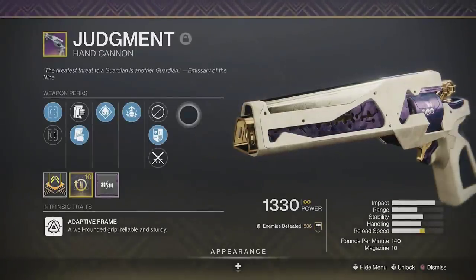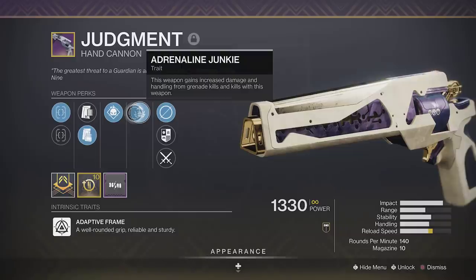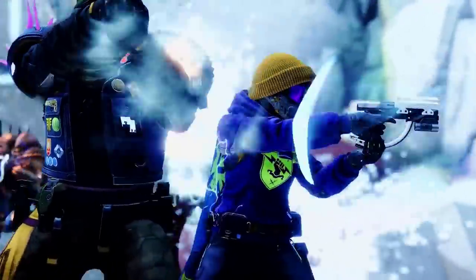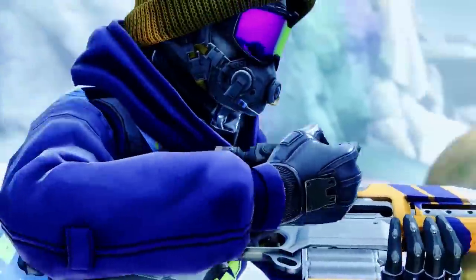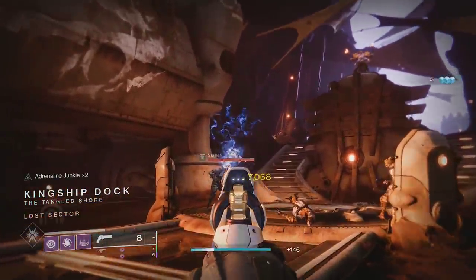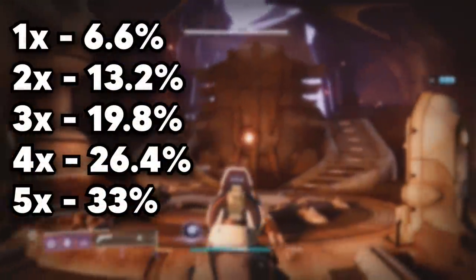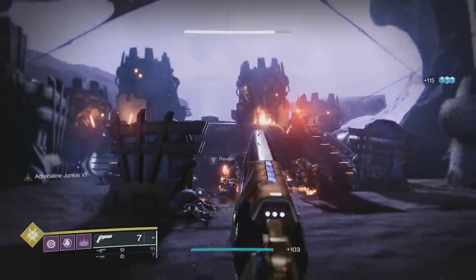When you're farming for this, you're looking for two specific perks. The first one is Adrenaline Junkie. Bungie finally made this perk good with the 30th anniversary update. It now works similar to Swashbuckler, but with grenades. Getting kills with this weapon will increase damage, and it will stack up to 5 times, starting at 7% with 1 stack and going up to 33% with 5. These last for just under 5 seconds.